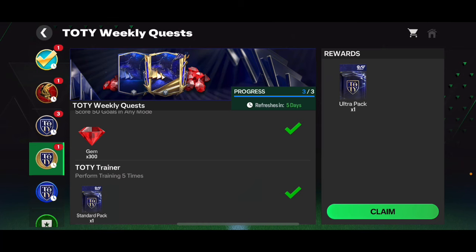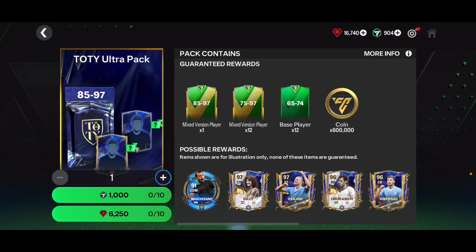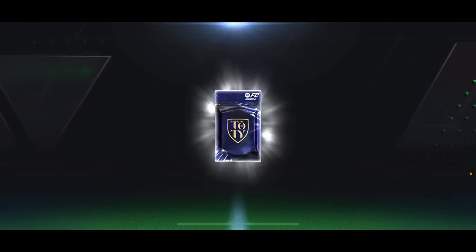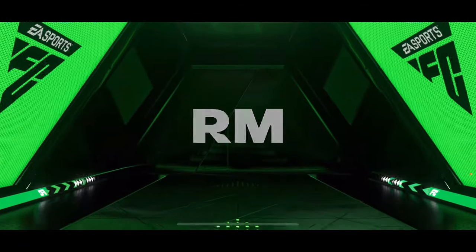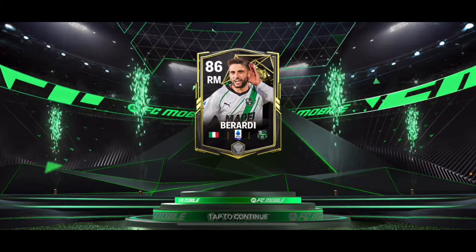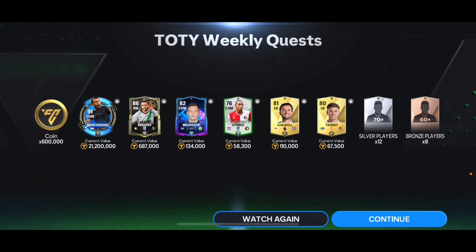The ultra pack is worth 6,250 gems, so this is essentially a free 6,250-gem pack, which is quite decent. It's a Team of the Year ultra pack. Hopefully we get somebody incredible — please be a Team of the Year card. We got an Italian right mid from Sassuolo: Berardi, 86 overall Team of the Week. Not a great one, but hopefully there are higher overall cards in this pack too. We got Machirano — I'll take it! That Machirano card is worth a lot.